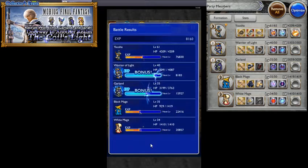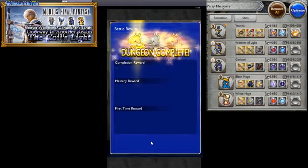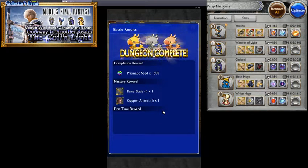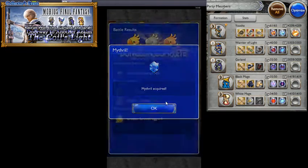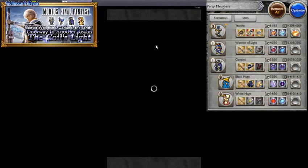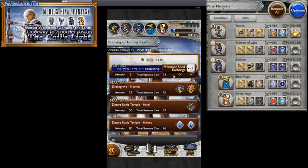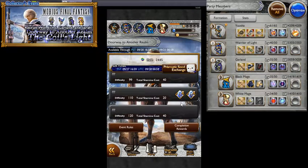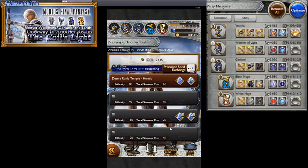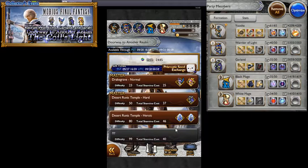We get Champion and 3-star mastery. Rewards: 1500 prismatic seeds, Rune Blade, Copper Armlet converted since we already have Garland, and a Mythril for our troubles. Now let's see how much we can get from the seed exchange. The difficulty scaling goes 80, 99, 110, 120 — we'll see how far we get in other videos.